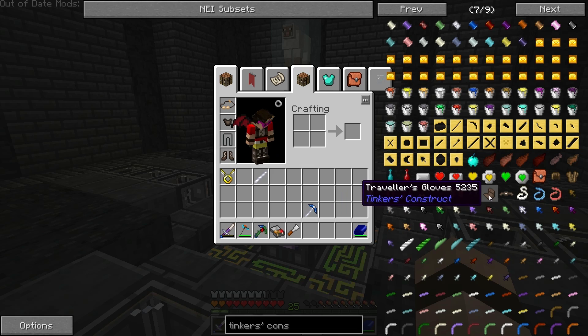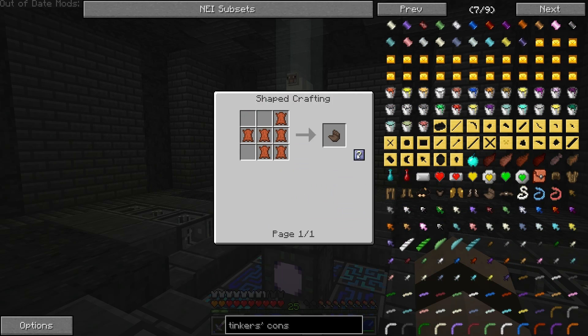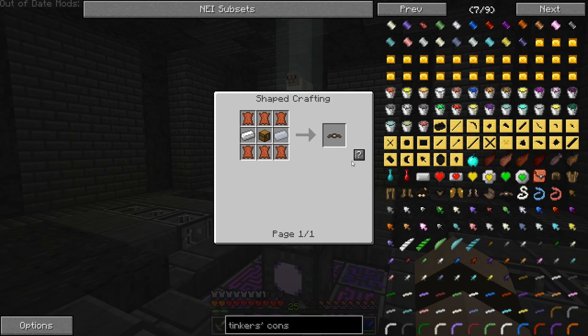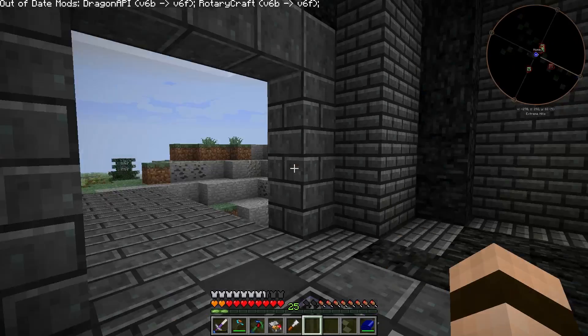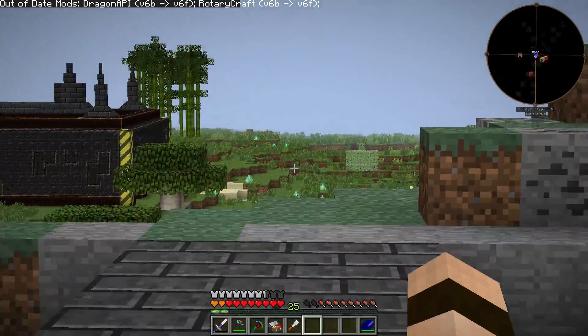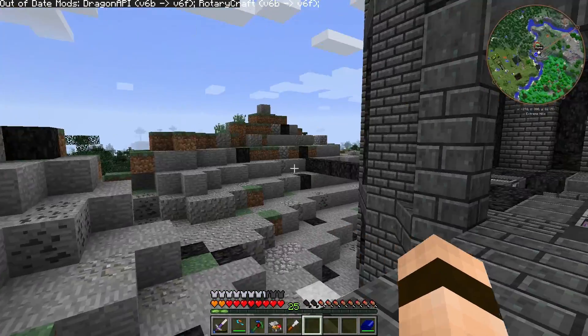There's a couple more things here. We've got the Traveler's Gloves, and these are supposed to make you mine faster. And the Traveler's Belt — the ability to swap the hotbar with B. Well, then what does the helmet do? Swap hotbar with G. Oh, I didn't try to zoom — you don't hold it down, you have to click it.